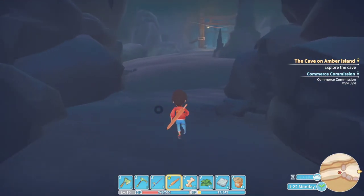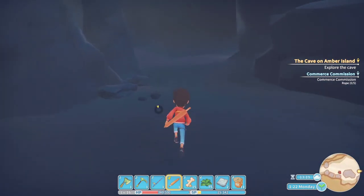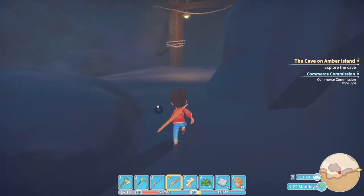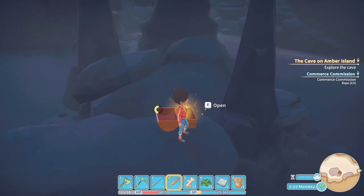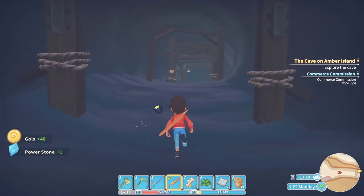Look at us — repairing the cave, putting in work, putting in the dubs, finding everyone's stolen items! Oh, I almost forgot the chest. Another power stone — we have so many power stones now. I think we had like a stack of 20 of them.